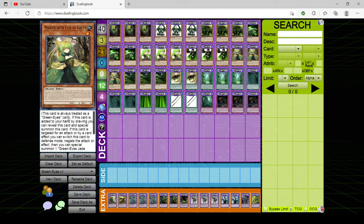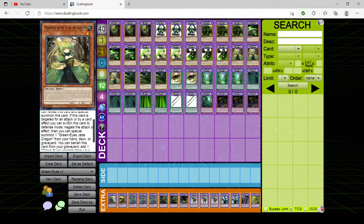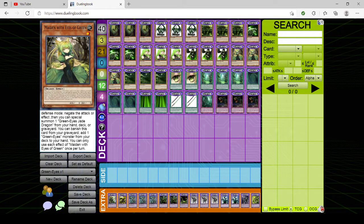Triple copies of Maiden with Eyes of Green. It's always treated as a GreenEyes card, unlike Maiden with Eyes of Blue. This card can be revealed from hand to special summon itself. If this card is targeted for attack or by a card effect, you can switch this card to defense mode to negate that attack or effect. Then you can special summon one GreenEyes Jade Dragon from your hand, deck, or graveyard. You can also banish this card from your graveyard to add one GreenEyes monster from your deck to hand. You can only use each effect once per turn. The text uses 'graveyard' written out — I hadn't started using the 'GY' abbreviation yet.